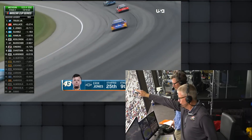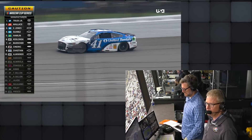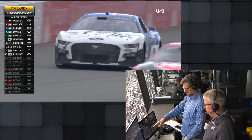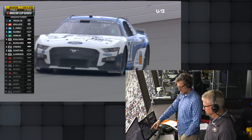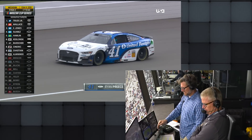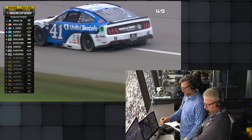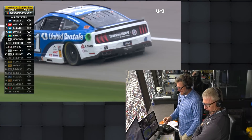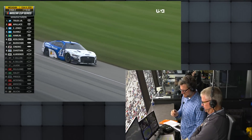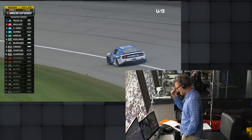They feel like they have a car that can win — it was Dave Allen, so it was tempered excitement. It looks like we have a caution for the 41. The 41 in turn 2 looks like he might have got up into the wall, and you see a lot of damage on the back of that car. He was running 23rd — I think he's all right. I believe he just got a right rear tire going down. He recognized that right away going off into turn one, slowed the car down. That's the second right rear tire we've seen today fail.